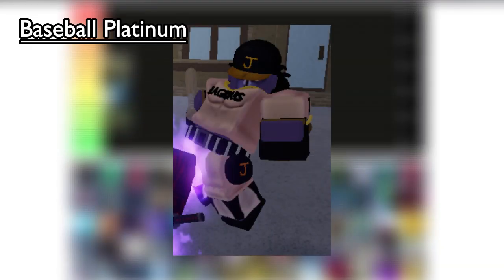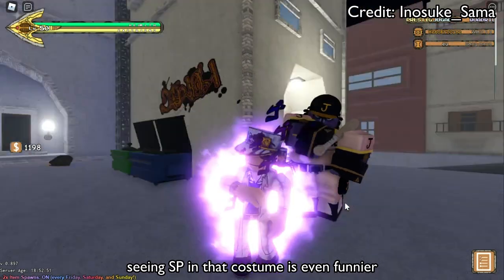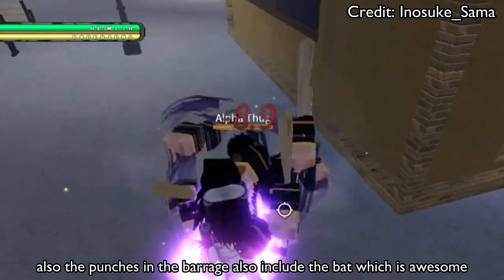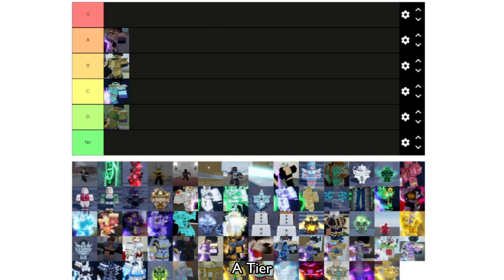Baseball Platinum — beating people with a baseball bat is pretty funny, and seeing Star Platinum in that costume is even funnier. Also the punches in the barrage also include the bat, which is awesome. A tier.